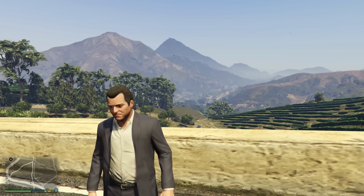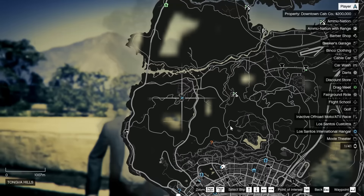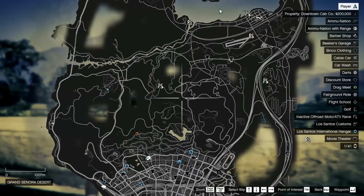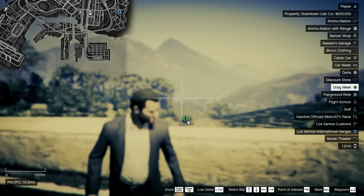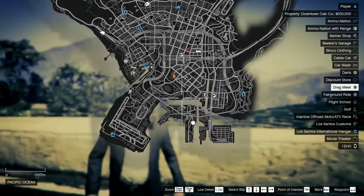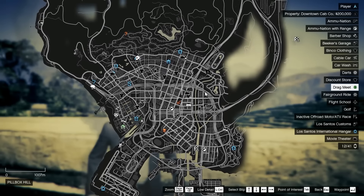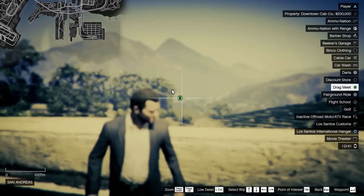If you want to see where there's a drag event currently going on, you can open up the map and look for a green icon with a dollar sign in the centre. There are drag events at the airport, up at the wind farm, one down in the docks, and loads of other locations around the map.